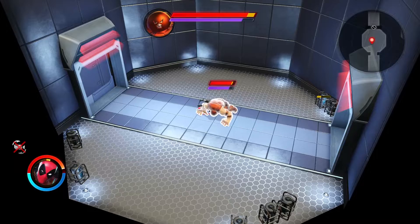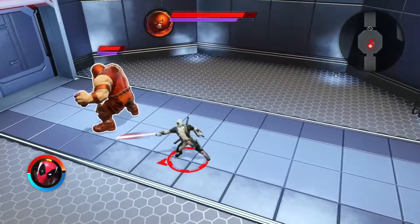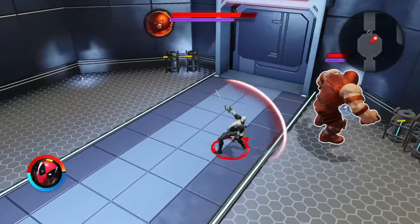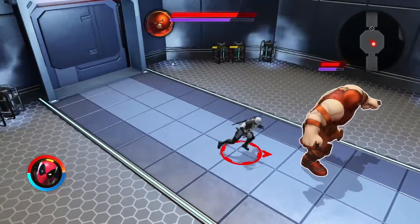But any lasers that bosses shoot at you, or attacks, punches, big AOE splashes of damage, or shockwaves — you can just roll at the right time, press your dodge button, the L button, and you can dodge right through it without taking a single piece of damage.